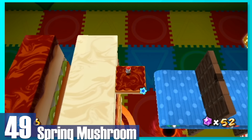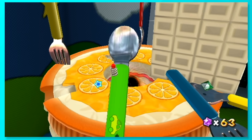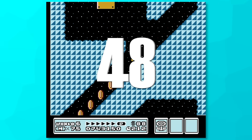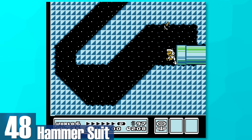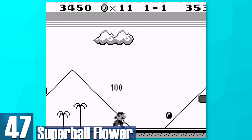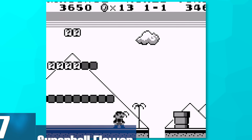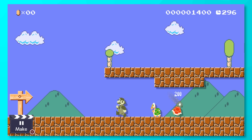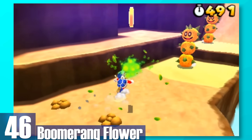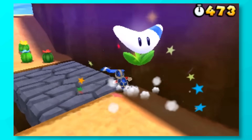49: Spring Mushroom. You can spring yourself high into the air with a well-timed jump. You can even climb up walls with this thing, but just moving around is annoying and you can't attack either besides ground pounding. 48: Hammer Suit. You can throw hammers just like a Hammer Bro. It's definitely cool, but a bit hard to aim with since the hammers arch up. 47: Super Ball Flower. A fireball that bounces all over the place. It's really hard to use properly and you can only throw one at a time, but it's a unique inclusion and even made its way into Super Mario Maker 2 somehow. 46: Boomerang Flower. You throw one boomerang at a time and it can hit multiple enemies at once. While that's cool and all, it is a little tricky to aim with.